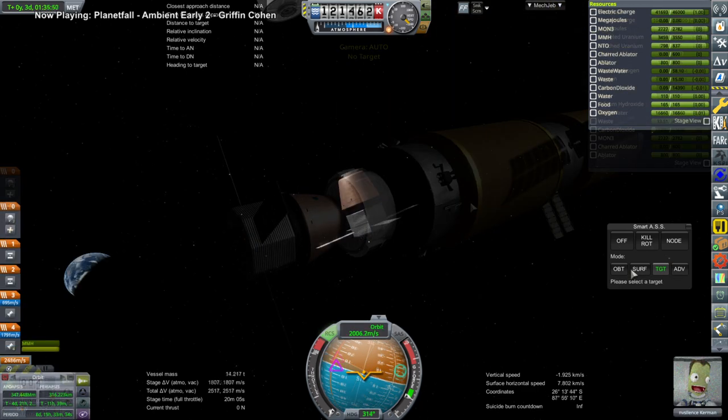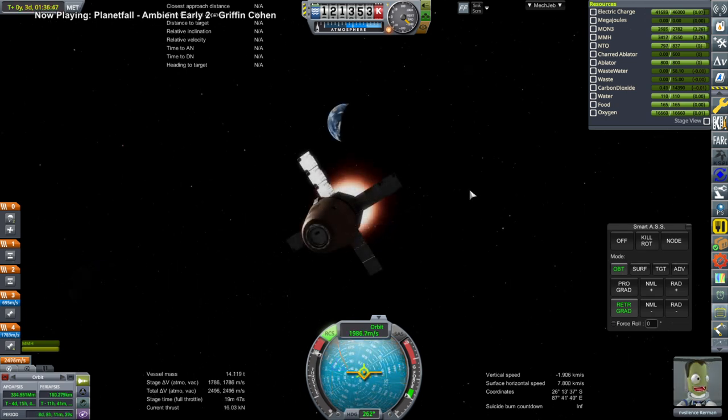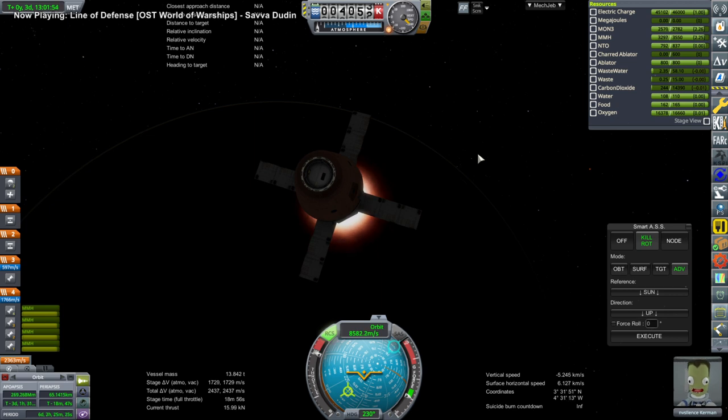So we dock, we transfer Envy Silence over, and I de-orbit this. Here we are coming back down, and at lower altitude I do another retro burn to slow us down because we have the fuel and we might as well.